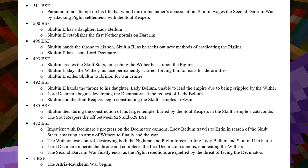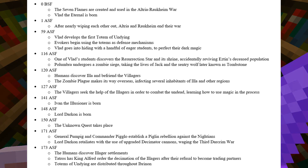We then skip a few centuries and enter 1 BSF, where the Altria-Rakheim War begins. In 0 BSF, the Seven Flames are created and used in the Altria-Rakheim War. Also, Vlad the Eternal — aka General Vlad — is born at this time.